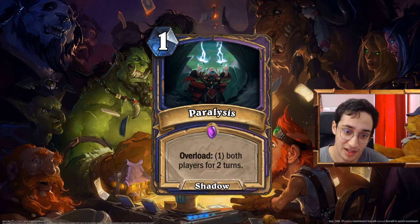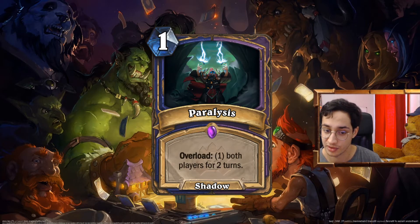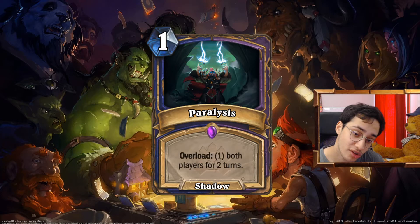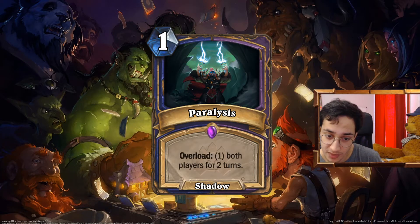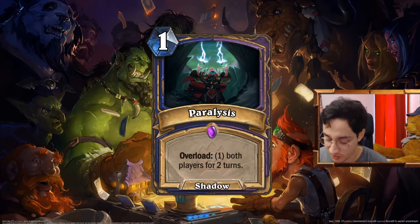Paralysis: 1 mana Shadow spell for Shaman and Warlock. Overload 1, both players for two turns. What does that mean? You get overloaded. Next turn your opponent is overloaded. The turn after, you're overloaded again. Then on their next turn, they're overloaded. On your following turn, you're not overloaded anymore. Basically, this is a card that against combo decks lets you have time to draw a specific card to counter what you're facing. I didn't want to go full overload 2 for one turn for both players, because mana burn already feels really bad. I went through all that and I think that's actually a good design.